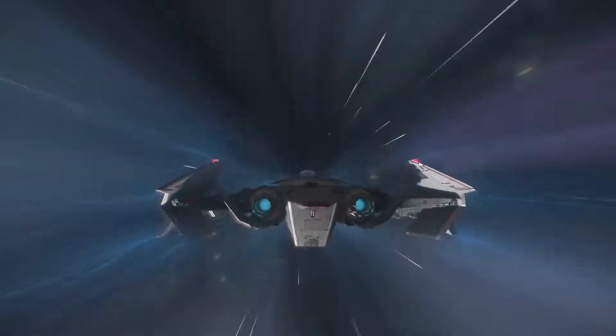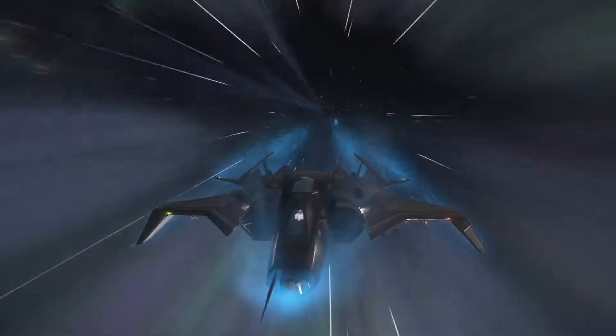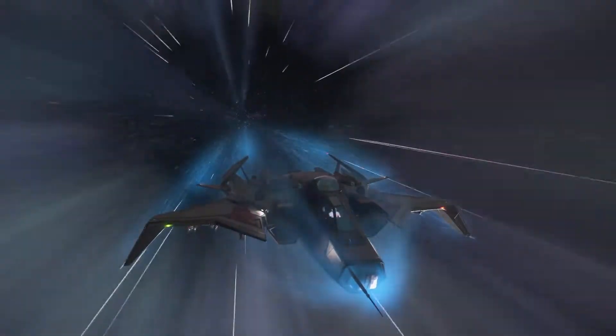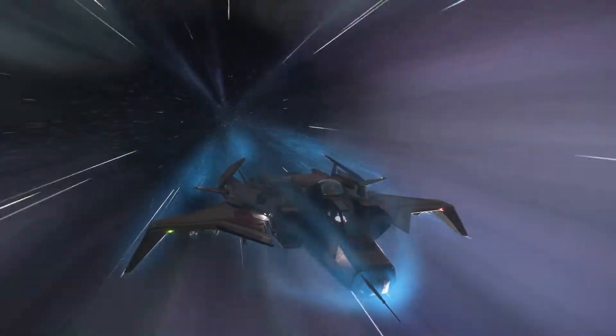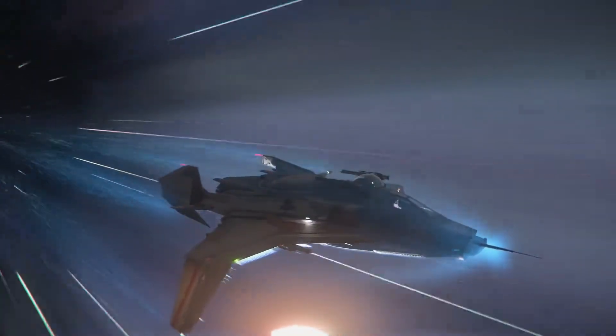Hey, what's going on guys, it's Avery here and welcome back to another video. Today we're going to be looking at the Anvil Aerospace Gladiator. The Gladiator is Anvil's light bomber, and I'm showing this to you today because I think it's a very slept-on ship.